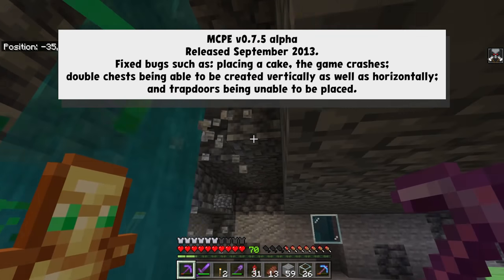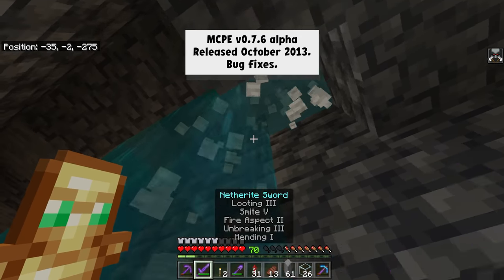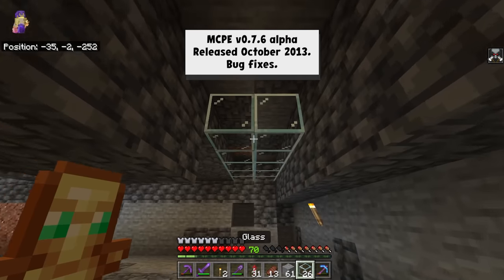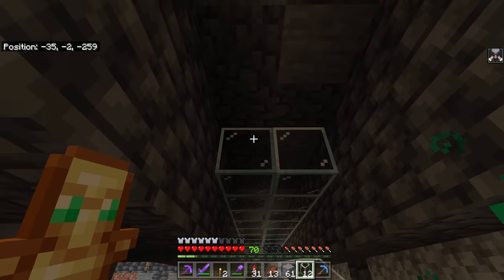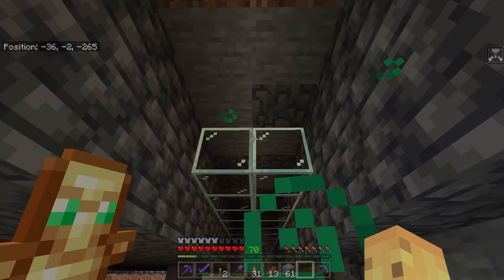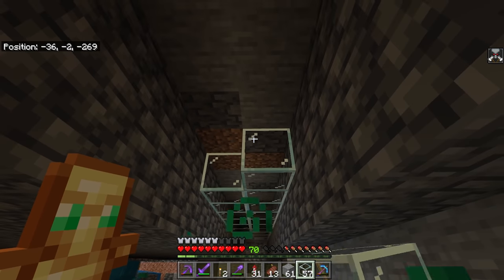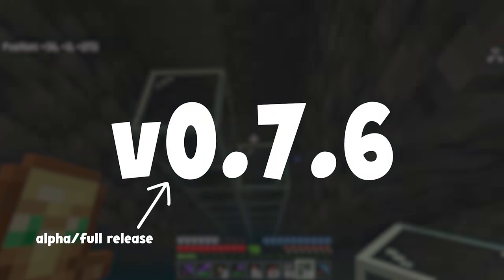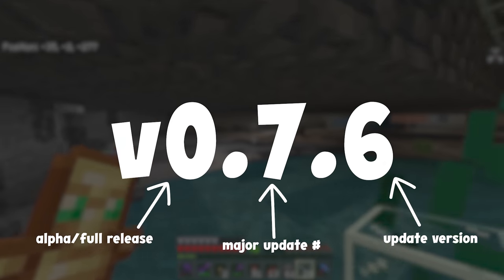For the sixth consecutive bug fix in a row, 0.7.6 released in October of 2013 — which includes bug fixes. This is obviously the system they're following from Java Edition, where every single major update (the second number) is the one that represents something brand new being added, whereas the ones after that are usually just fixing or refining content. So: first digit is alpha or full release, second digit is major update number, and third digit is what number of that update we're in.